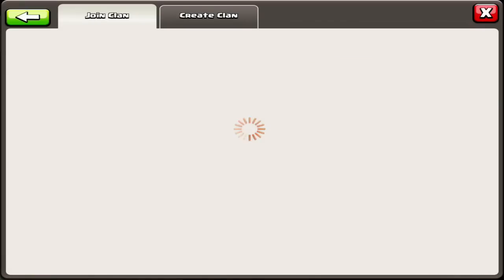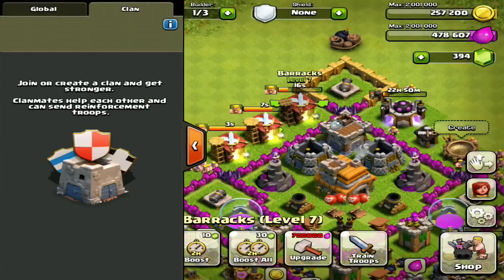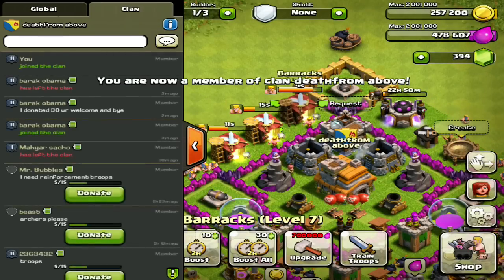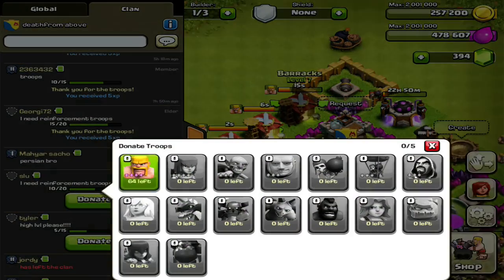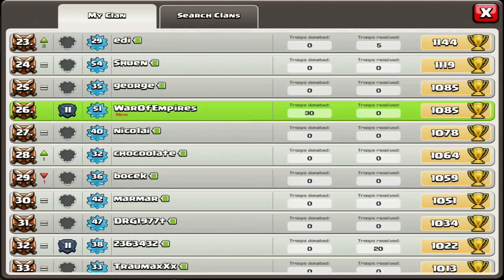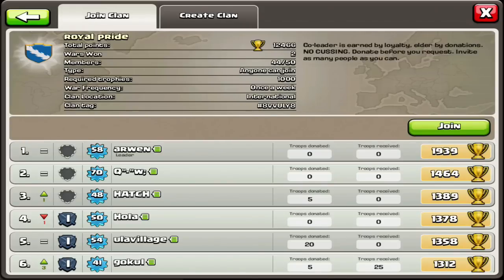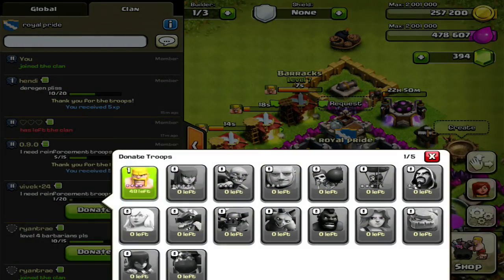Let's join another clan. Let's see if we can find another jackpot clan with tons of troop donations. Sometimes it's hard to find one. This clan's actually pretty good. Where are all the weak clans? Here we go — tons of donations. If I had giants, I could just fill them easily. We're just going down the list. So much donations! I'm hopefully still training barbarians.